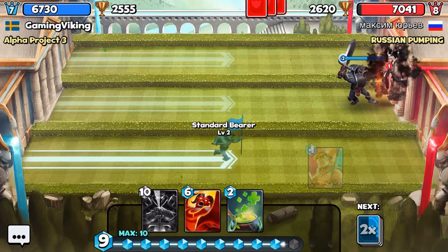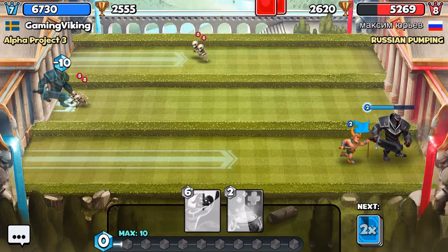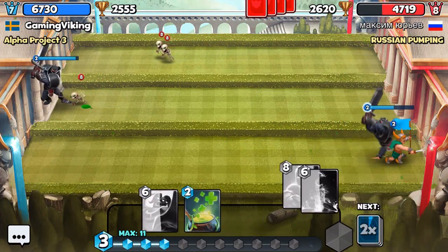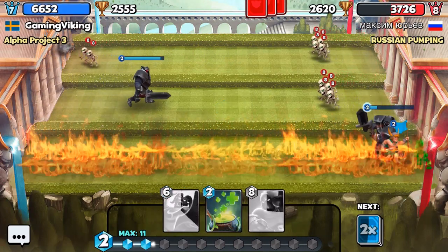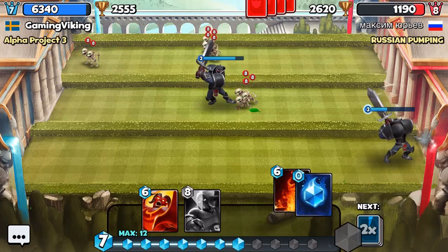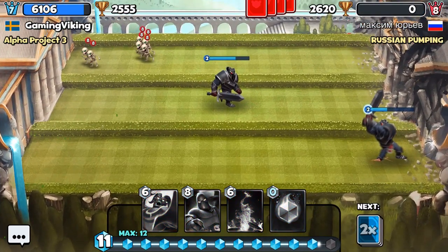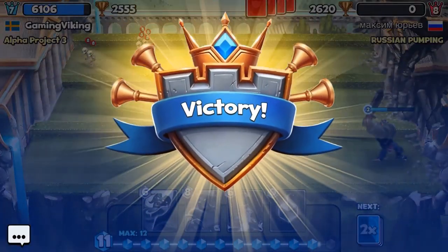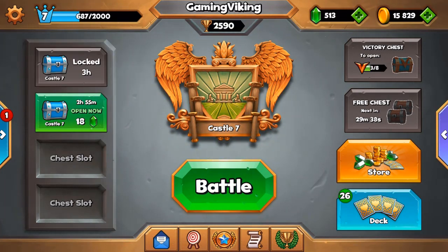Now we've got an awesome push with the Black Knight. I'm ready with standard bear — I used it anyway, wasn't sure if the Black Knight would have taken care of the black witch, but of course it would. Now we really can't deal with that at all — we got the Black Knight, got standard bear, and that's going to do an insane amount of damage. That's just a prime example of how you can win with under-leveled cards. These rush decks can be crazy strong.